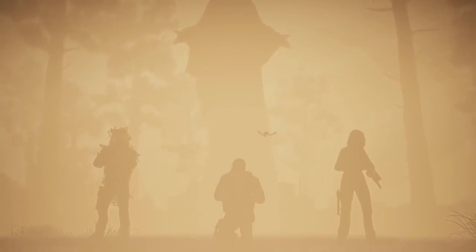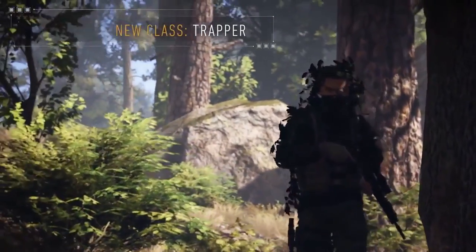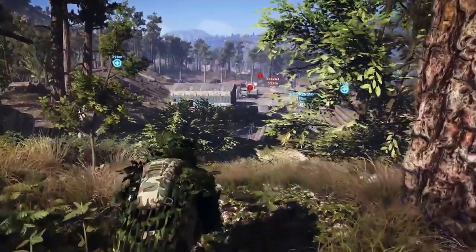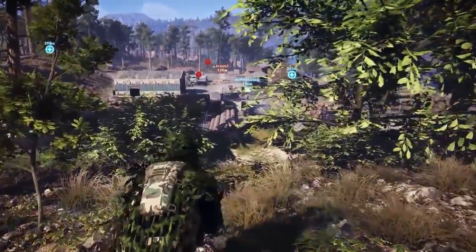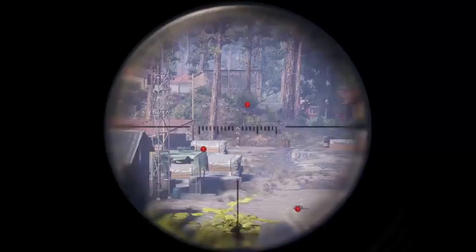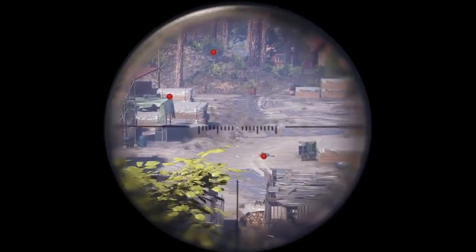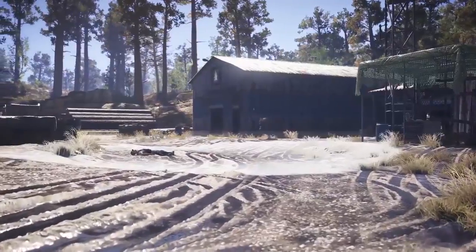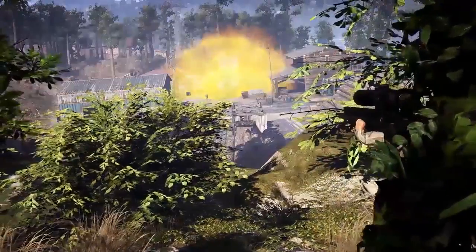This update reveals three brand new classes. The first of these classes is the Trapper. Equipped with a semi-automatic sniper rifle, the Trapper is both an accurate marksman and an ingenious baiter. His passive ability allows him to locate downed enemies, which can be useful to defend their location. He can also deploy remote traps that will release knockout gas that temporarily stuns enemies when triggered.